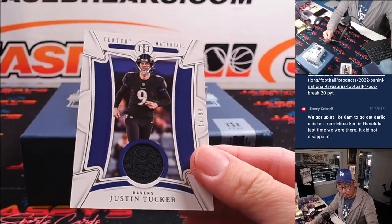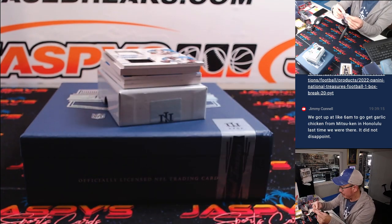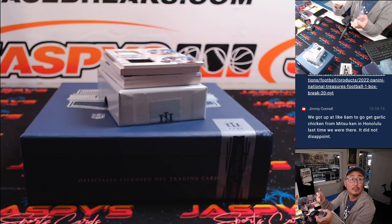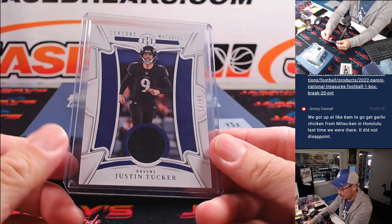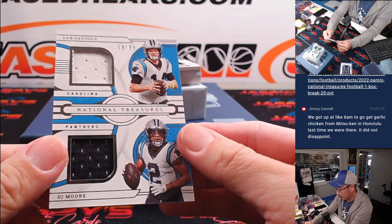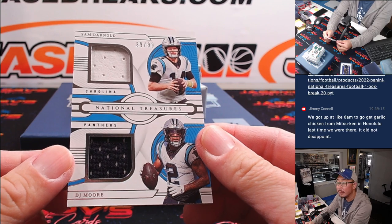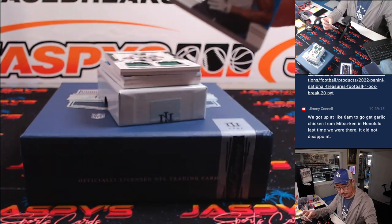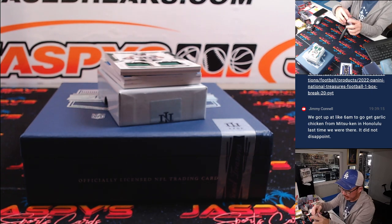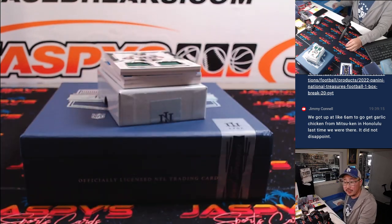It's Justin Tucker, piece of the jersey, 14 out of 99. Aaron with the Ravens. Next card is 89 out of 99 — Sam Darnold and DJ Moore, two color dual relic. Both for Carolina. That is a random number block team, so that will go to Carolina 9 — that's another one for Steve at number 9.